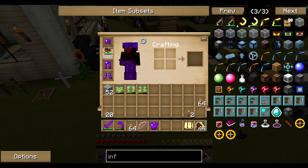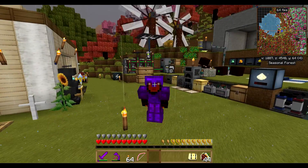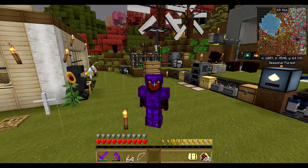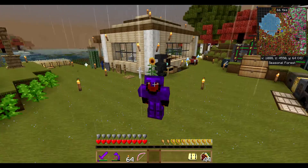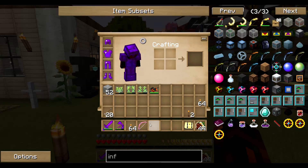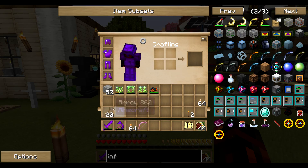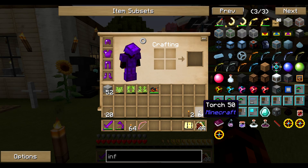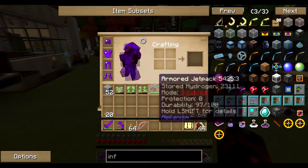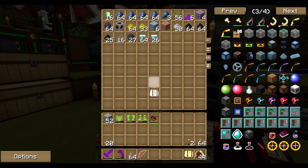Obviously we can't wear the chestplate with the jetpack, so we are taking the jetpack off. I could really do with getting those wings - we've still got a lot of work to do before we get them though. I also made myself a new bow with Infinity, which I really like, because we've only got 20 arrows, so yeah, not ideal.